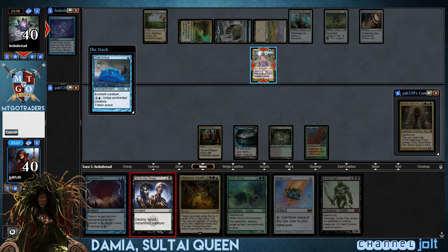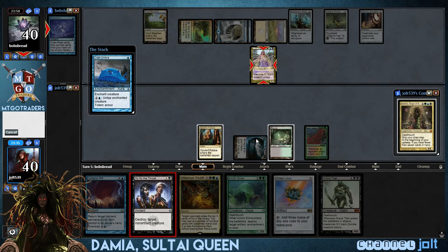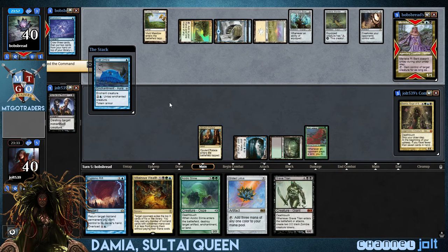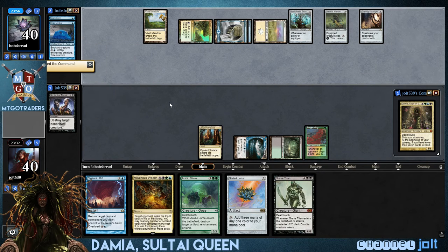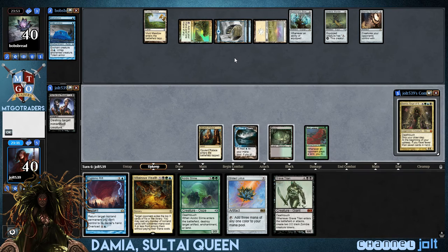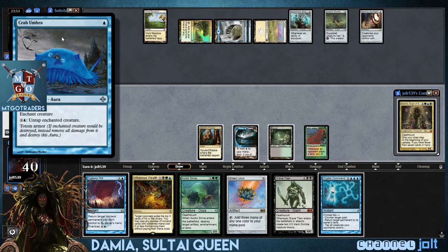Crab Umbra. Yeah, let's go ahead and go for the throat in response to that. We're going to go for black right there. Get that blocked out... stop that. Crab Umbra. Crab Umbra.